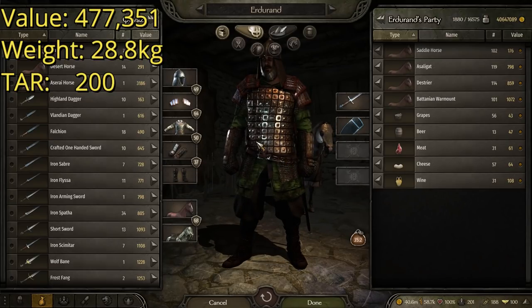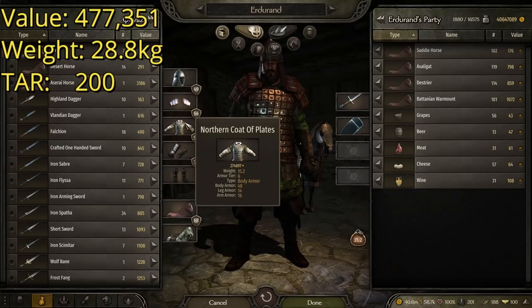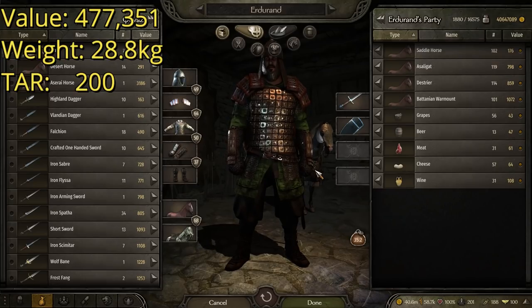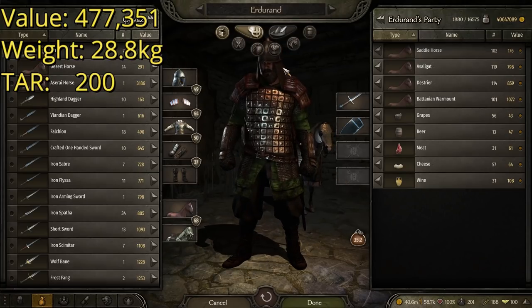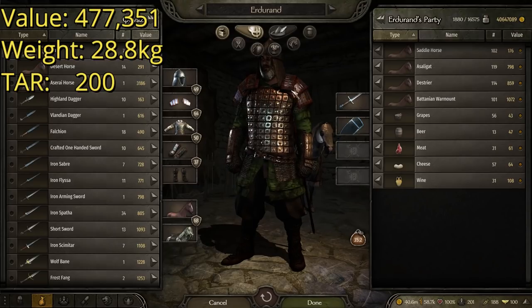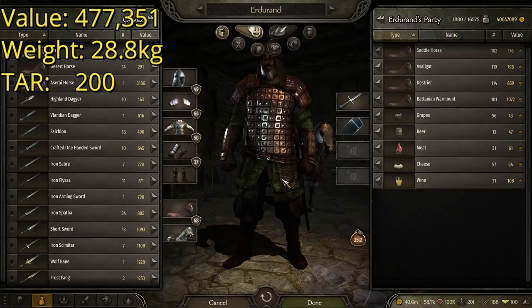So each one of these pieces, like I said at the beginning, is the fifth best in its category. That's the fifth best helmet, fifth best shoulder armor, fifth best body armor, fifth best mail mittens, and fifth best Strapped Mail Chosses in the game. Those rules are going to follow throughout this list. This one — you've got your Eastern Helmet up top, but I think it actually looks pretty good with it. The Northern Coat of Plates doesn't seem out of place with the mail mittens, the chosses, or the pauldrons. This suit actually looks pretty good. It has a total value of 477,351 gold.